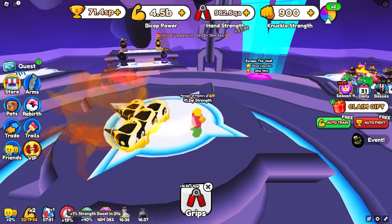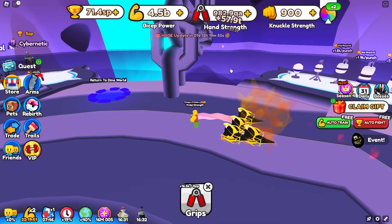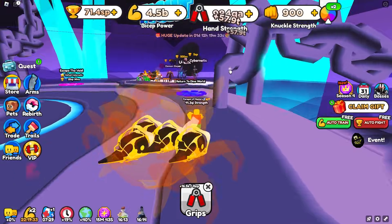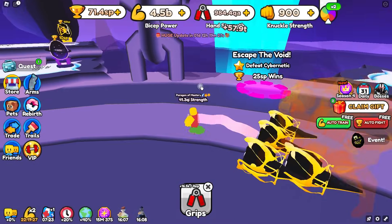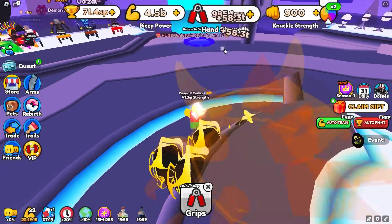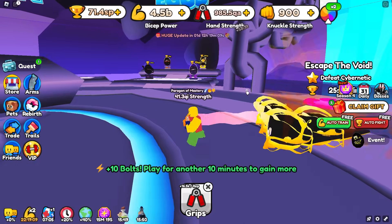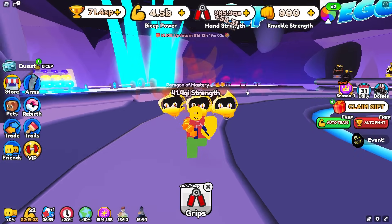Let's equip the ghost pet and head over to World 6 to lift. We're now getting 57.9 trillion per lift and we don't even have the plus 150% friend boost or the playtime boost yet. By the time we get those, we should be hitting over 100 trillion per click. The Christmas update releases in one day and 12 hours, which should give us a big boost and maybe let us beat World 7. That's all for this video — leave a like, subscribe, turn on post notifications, and I'll see you in the next one.